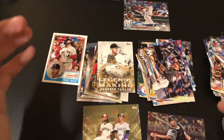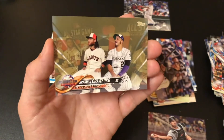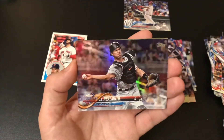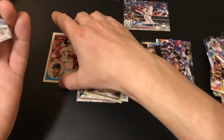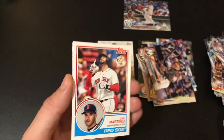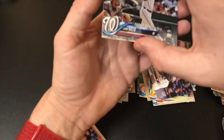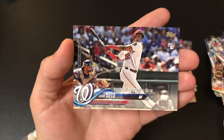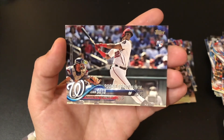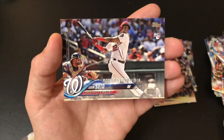We got some pretty good cards. I really like the Crawford Gold — that's pretty sweet. The Realmuto Foil. The JD Martinez. And most importantly, this is getting sleeved — the rookie debut of Juan Soto. That's a pretty cool card. Thanks again to Turn2Cards — go ahead and check them out on Instagram.